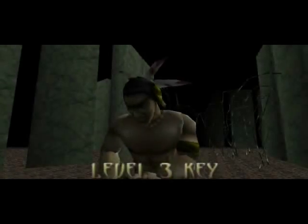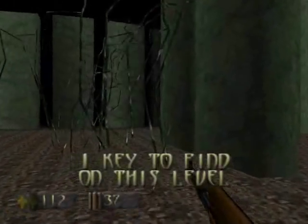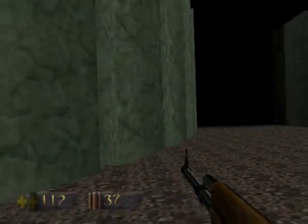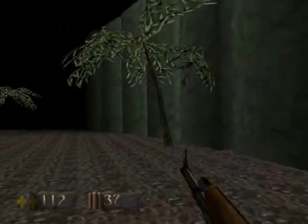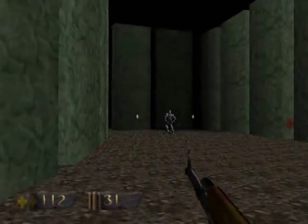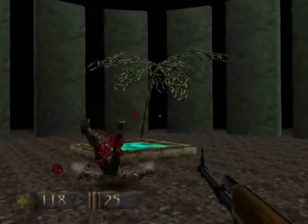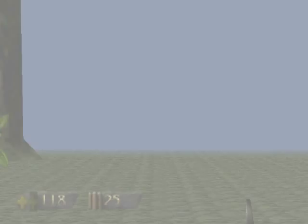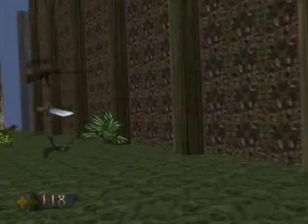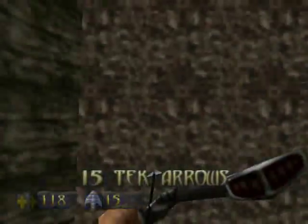Alright, let's go. That's the second last one, there should be one more in this level. It's pretty linear though, so we're not going to have a problem finding it. There's a teleport — yep, there it is. Alright, let's take the teleport. And now we're outside apparently. Moving right along — some tech arrows that I'm going to pick up.